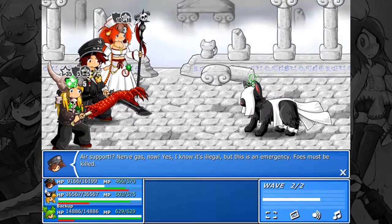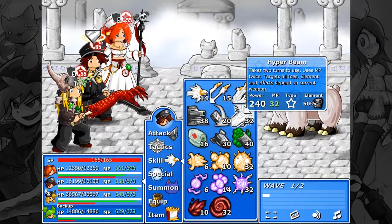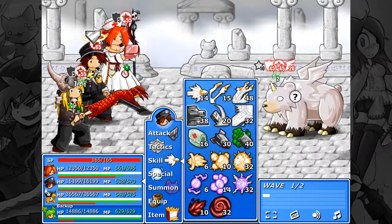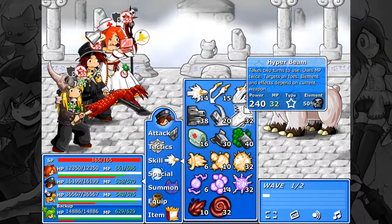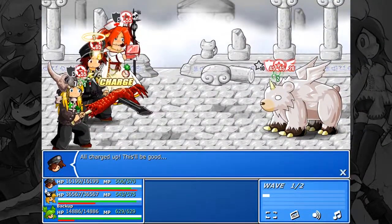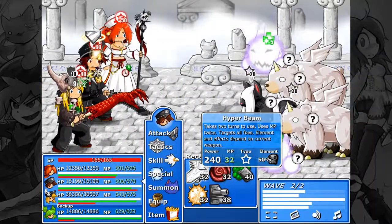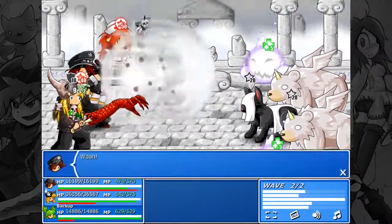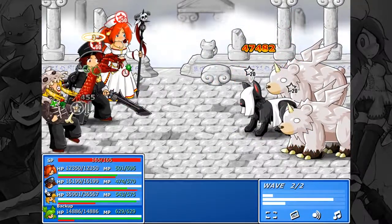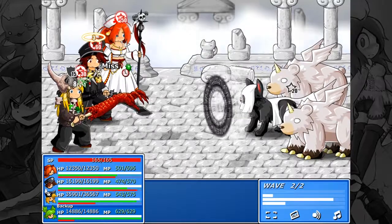Air support? Nerve gas — yes, I know it's illegal, but this is an emergency. Foes must be killed. All charged up — this'll be good. There they are. Those are dead. Whoa! And those guys are dead.